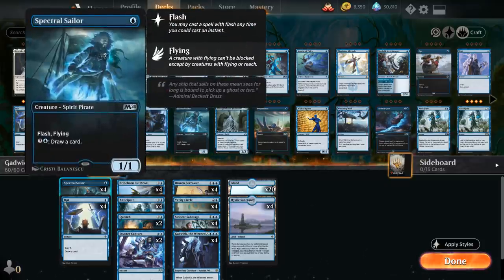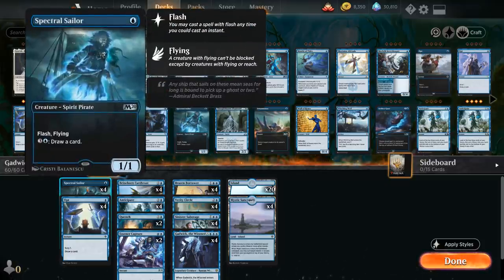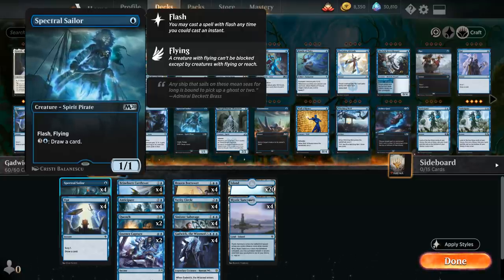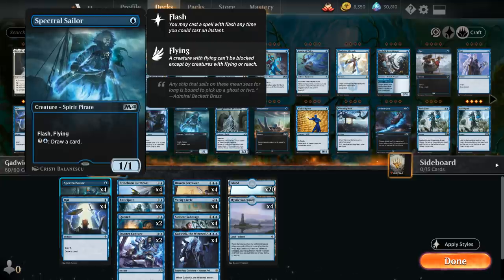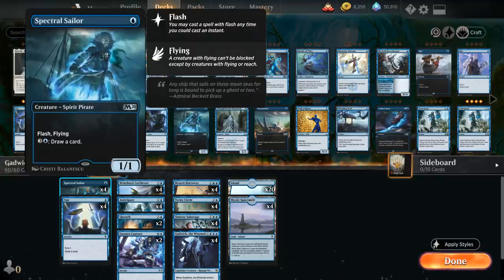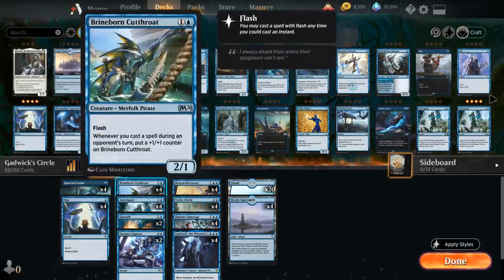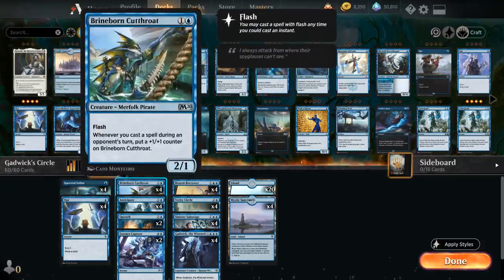At one mana we've got the full playset of Spectral Sailor, a one mana 1/1 creature with Flash and Flying. For four mana we can draw a card, which plays nicely with counter spells — if they don't play into our counters, we can simply activate Spectral Sailor's ability. We also have the full playset of Opts to help us scry one and draw a card at instant speed. Then at two mana we've got the full playset of Brineborn Cutthroat, another payoff for playing all these instants — a two mana 2/1 with Flash. Whenever we cast a spell during an opponent's turn, we put a plus one plus one counter on the Cutthroat, so this can quickly become a large threat.